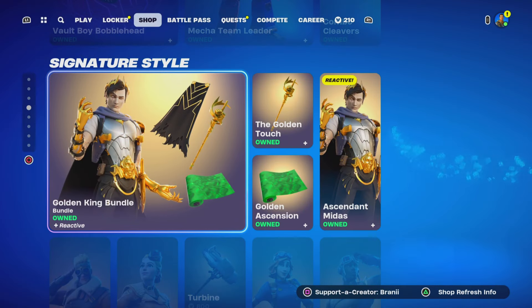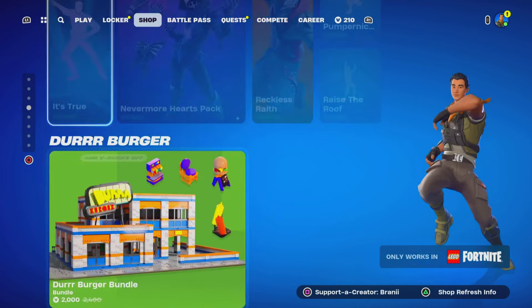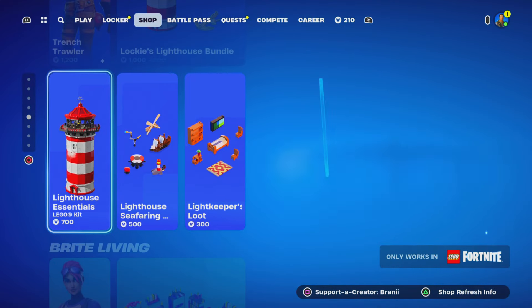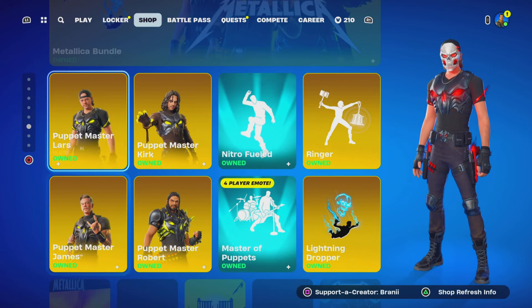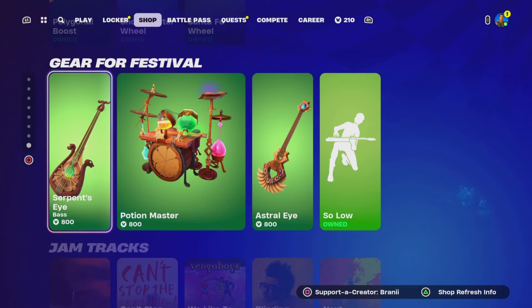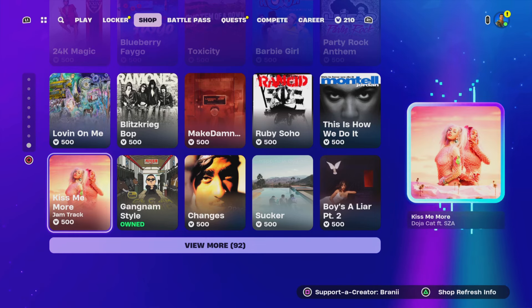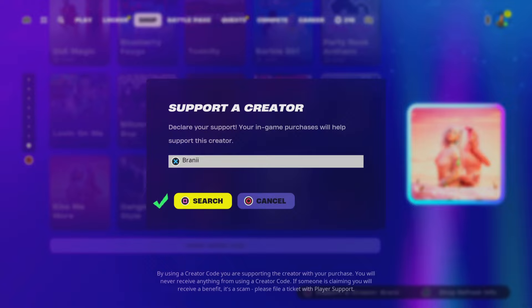Over here we got the Midas skin and more skins we haven't really seen in a while. New Icon Series emotes still here. Lego set bundles and beef balls — the usual. A lot of cosmetics in the item shop, so please let me know down below in the comments your Epic Games username, letting me know which cosmetic you guys want. Hopefully we get that brand new card bundle coming out soon, maybe this weekend. If you want to support me, use code Brandy with two I's — hashtag partner. Thank you so much.